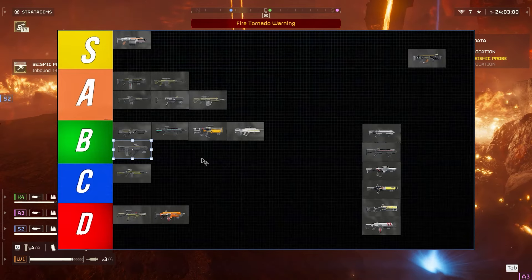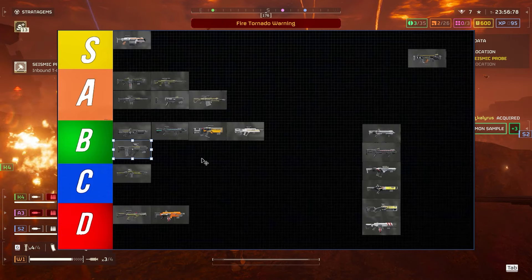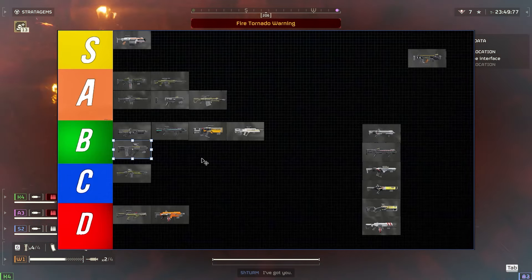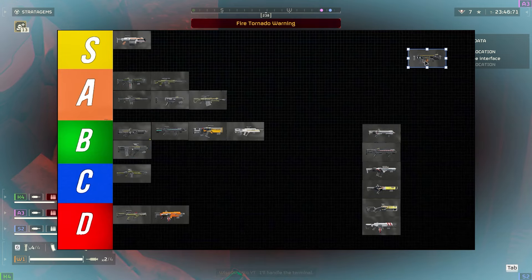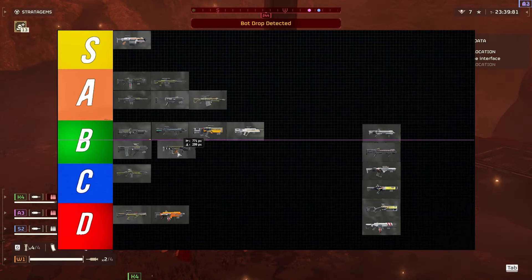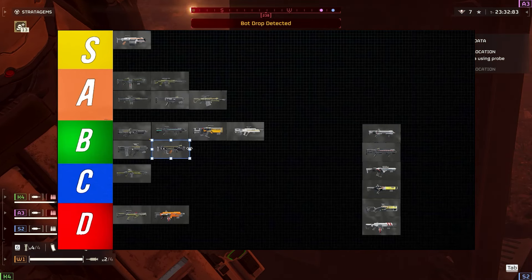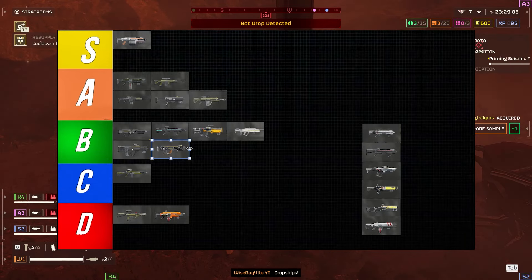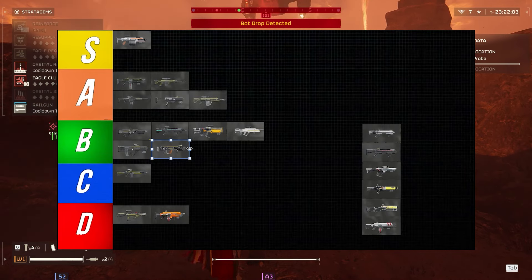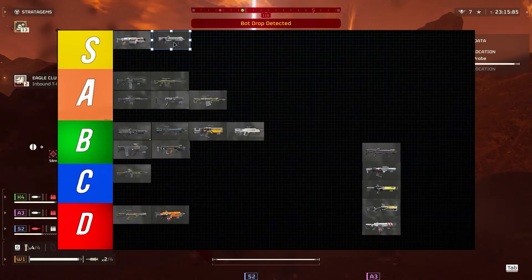The regular Liberator I feel is average — they buffed the damage, which is a nice addition, but it's a beginner's weapon. Once you move on to bigger and badder things it's time to switch. The Super Citizen SMG I call it that because it comes with the Super Citizen edition — it's okay, doesn't feel as good as the Defender. You can one-hand it and run away shooting; it's like a P90, fire quickly and get as much damage as possible. Average overall.